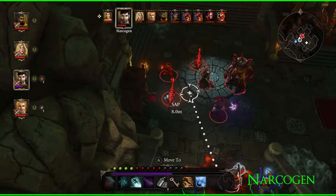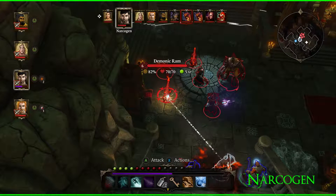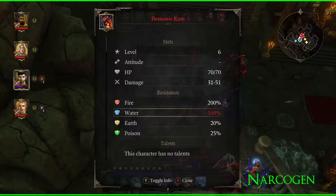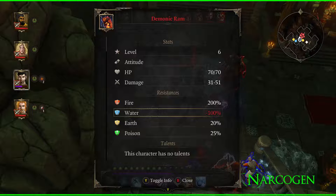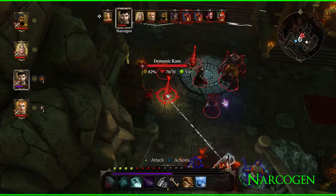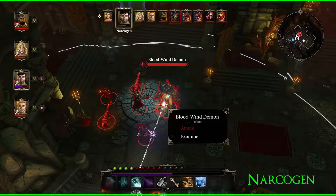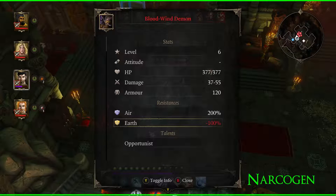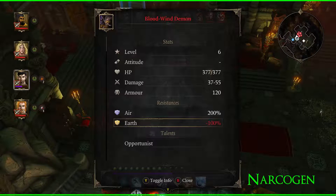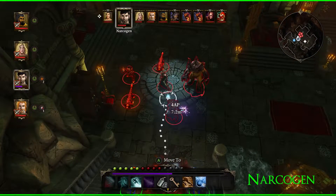The rams are weak to water — I had a feeling. At no point should any fire be used here; fire will heal them — they have 200% resistance to fire. The blood wind demon is weak to earth and cannot be hit by air. So on the big blood wind demon: no shock, no air, none of that — earth only. Somebody's got an earth wand; we need the earth wand on the blood wind demon.